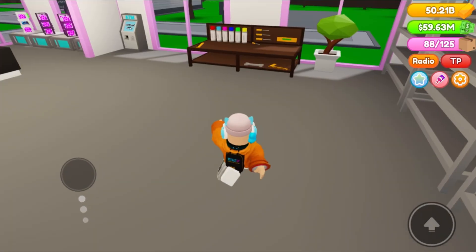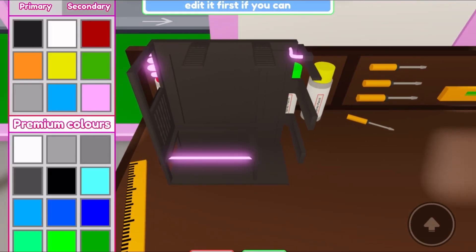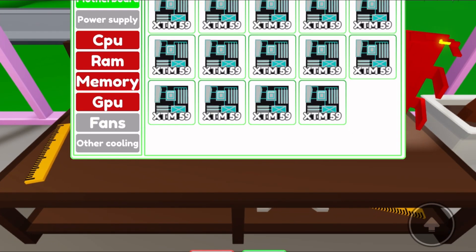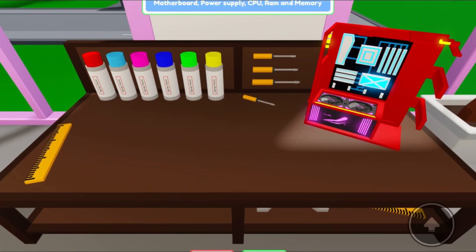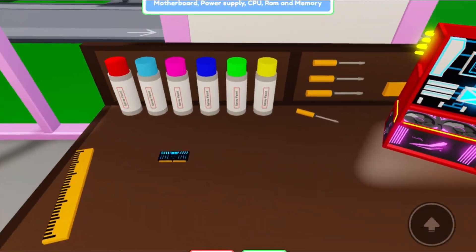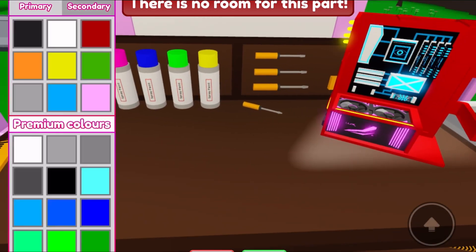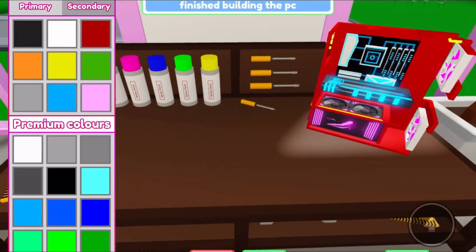I'm gonna create another PC just to show you how it's done, in case you haven't played this game. You basically do it red and then yellow — well, I'm doing this cool color scheme. It's basically a really cool color scheme. Okay, that's cool — get those graphics cards in, all these nice components.